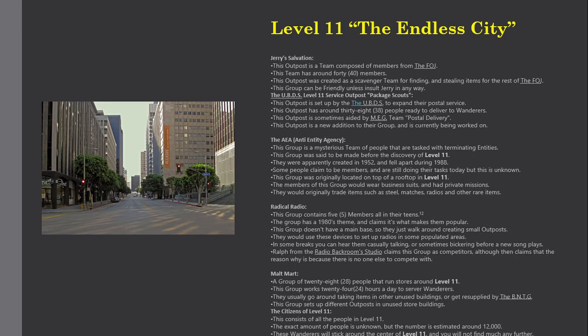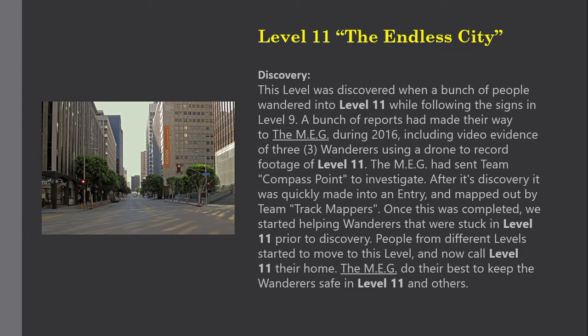Discovery: this level was discovered when a group of people wandered into Level 11 while following the signs in Level 9. Reports made their way to the MEG during 2016, including video evidence from three wanderers using a drone to record footage of Level 11. The MEG sent Team Compass Point to investigate. After discovery it was quickly made into an entry and mapped out by Team Track Mappers. Once completed, they started helping wanderers who were stuck in Level 11 prior to discovery, and people from different levels started to move here and call Level 11 their home.